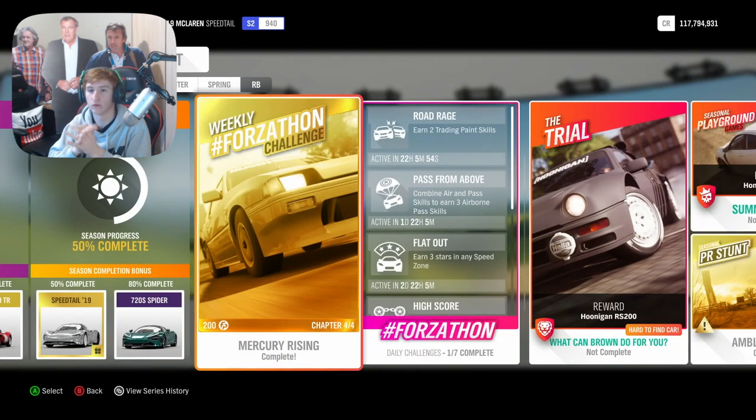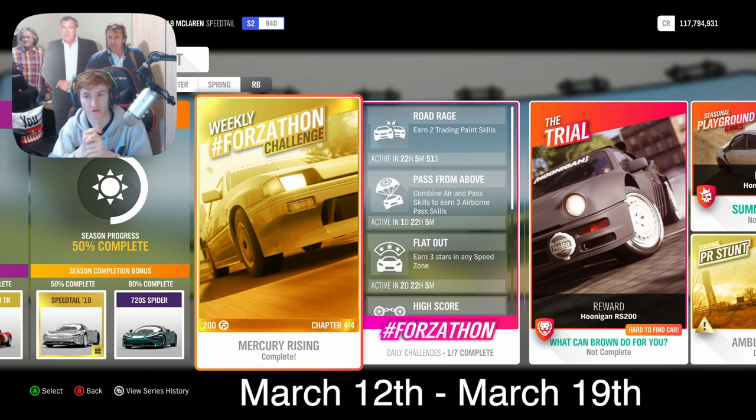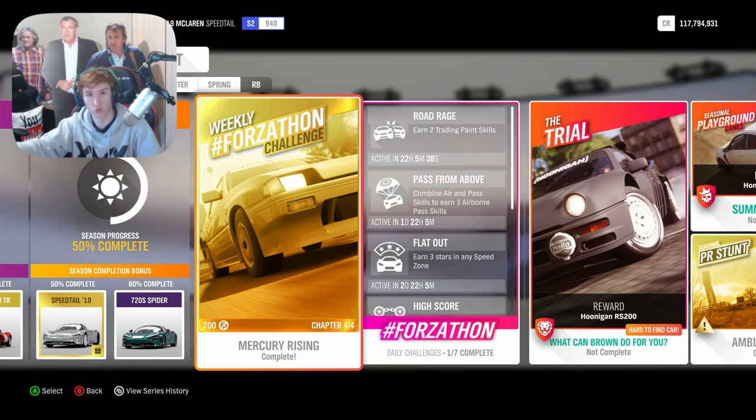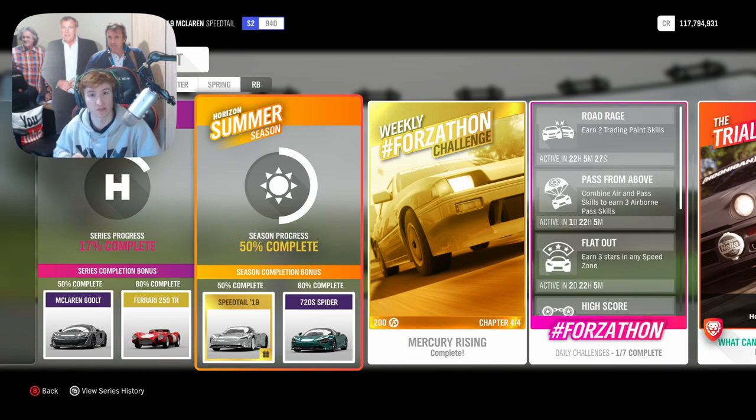Jumping straight into it — the McLaren Speedtail is only available for one week through Summer when you reach 50. Reaching 50 is a little bit different this week. There is a certain way you can do it to unlock it quicker than usual, so right now I'm going to list which ones you do to get exactly 50, doing the least amount of races in the fastest time possible.